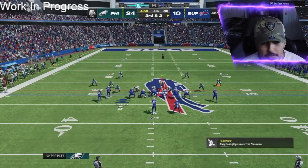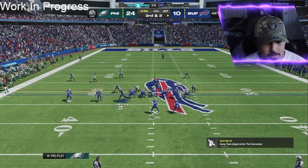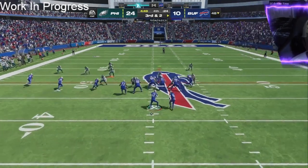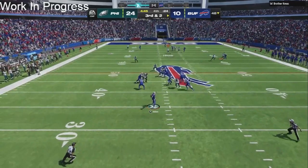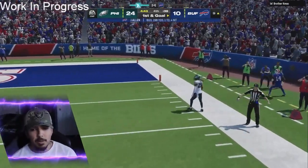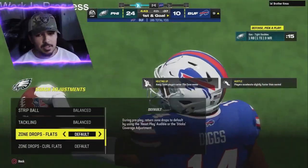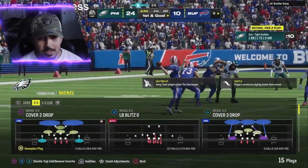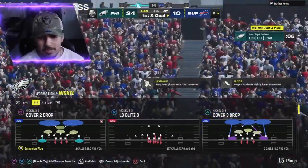Just trying to adjust real quick in time. If he goes on a wheel route that guy is mine. He runs whatever this formation is called. We have two guys manned up to one receiver — we're gonna have to run back and guard this deep post. He goes deep — great read and great pass to Diggs. You can definitely tell the superstar receivers in this game get separation and make the toughest catches. It's a dot — look how far he threw that, and the guy was manned up.